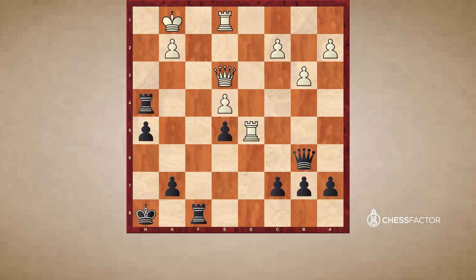Here we have black to play and win. Go ahead and pause the video if you'd like to solve the puzzle for yourself. Black wins a decisive amount of material starting with the move rook takes e4. White's queen is pinned along this diagonal so he cannot recapture. And after queen takes b6, black throws in the intermezzo rook takes e1 check. The king has to move, black will recapture the queen and be up a full rook.